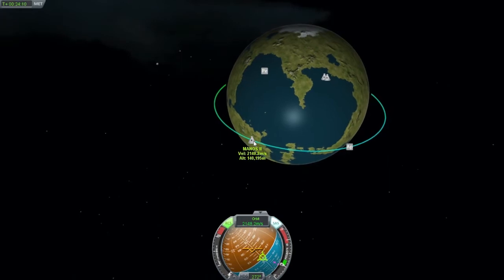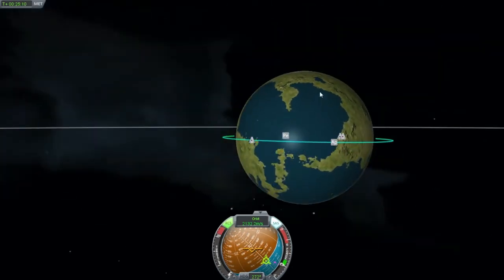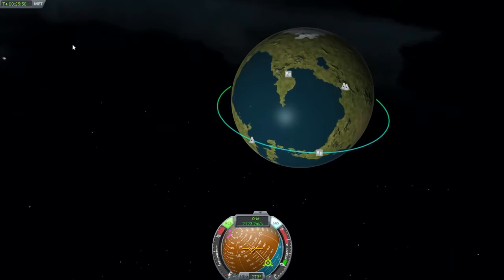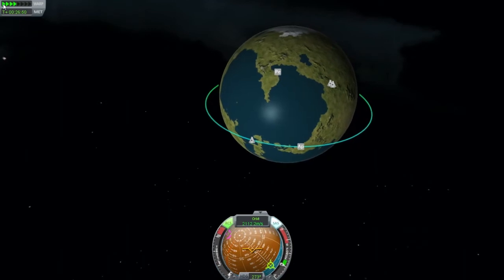Alright, we're nearly there. How did we do with the equator here? That's fairly close to being an even orbit. That's good. That's going to help us get to the moon that much easier if we can do that.